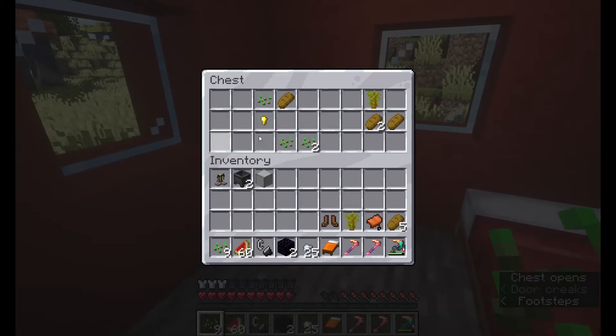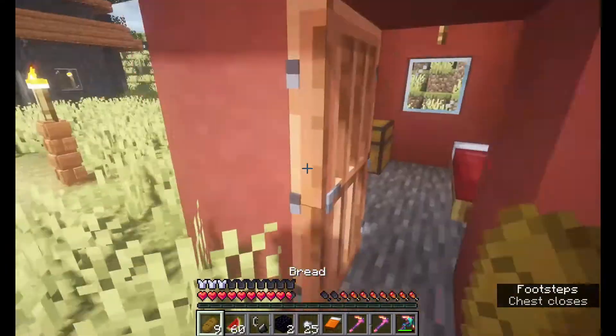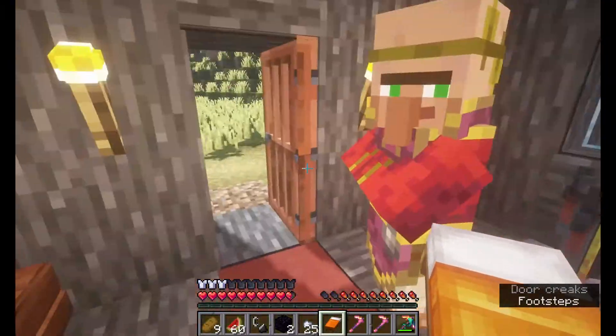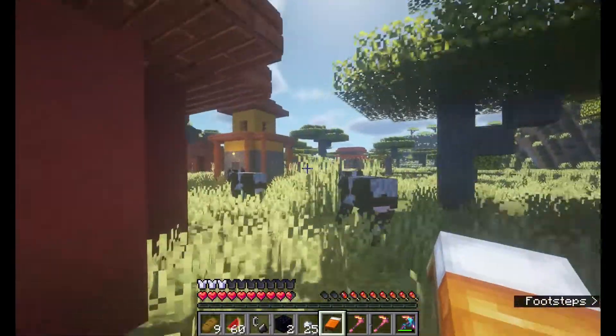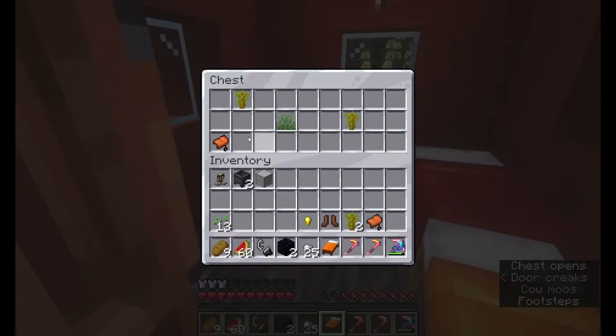Another chest — got some acacia saplings, some more bread, and a gold nugget. Not bad but not the best. I'd like maybe some gear. I won't strip the villagers from all their resources unless I actually need it.